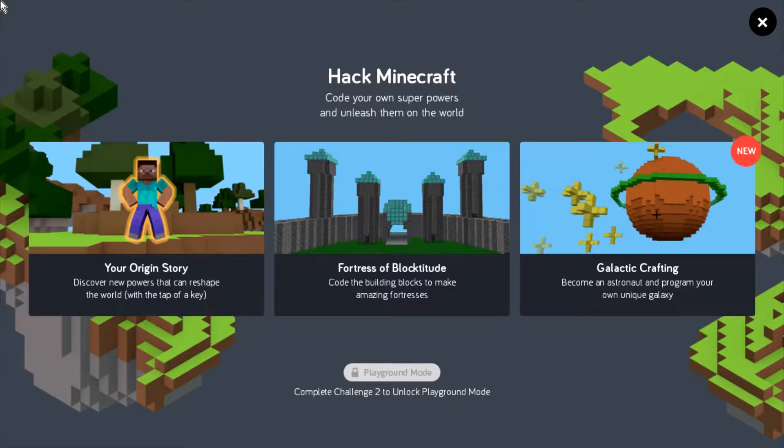Once the app loads up, you'll have the menu here. At the bottom you can see some features are locked until you complete two challenges — it's pretty easy and only takes a couple of minutes to unlock. This is the Hack Minecraft app and there are three different options: the Origin Story, Fortress of Blockitude where you get to build a castle, and Galactic Crafting.